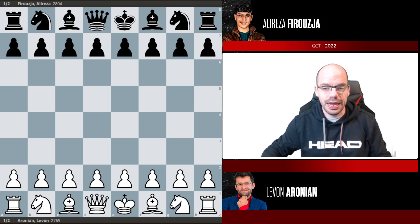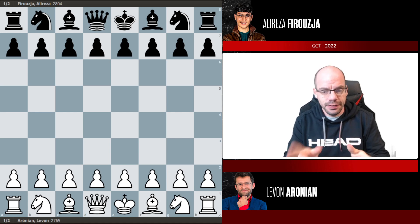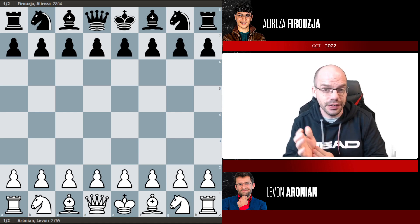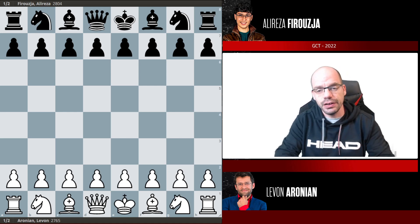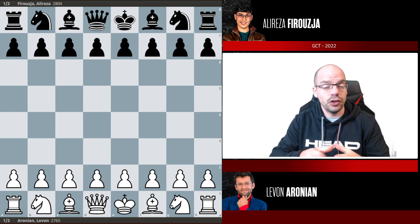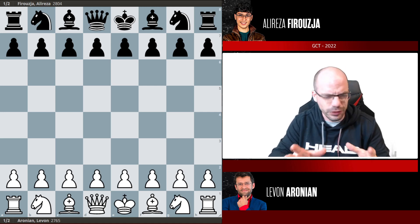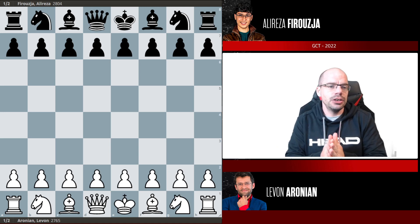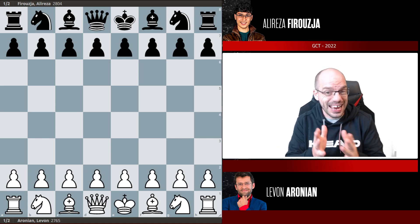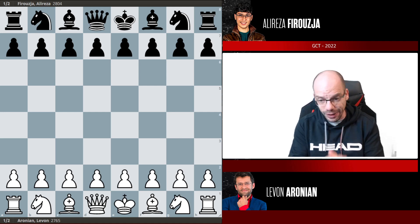I'm coming back with a game analysis from the Superbet Romanian Super Grandmaster Tournament. This time around we're going to check out an awesome encounter between Levon Aronian and Alireza Firouzja. The reason I picked this game is because the endgame that occurred is hugely instructive, irrespective of chess level. There is a lot to take away, and I really hope to break it down so we all walk away with some new learnings.